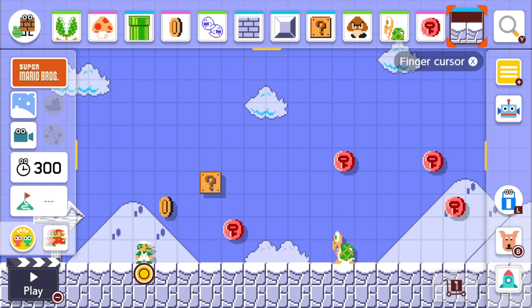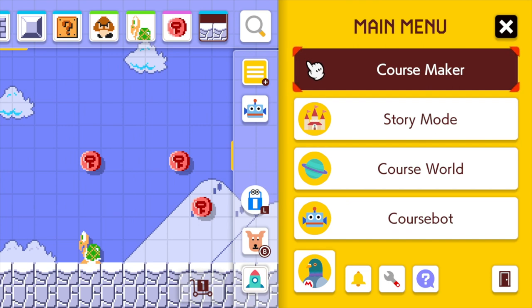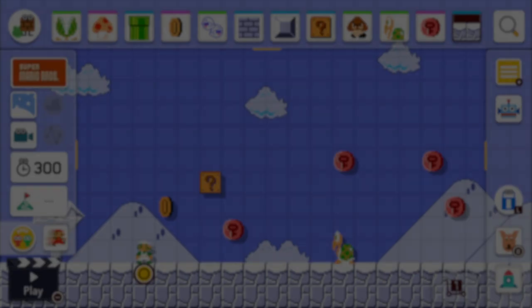If it does, drop us a like below. But essentially, when you're in the Make Mode screen, you want to come on over to the main menu, which is the yellow button in the top right-hand corner, and that will bring up this screen. Then you want to navigate all the way down to Settings, which you can see I'm highlighted on now.